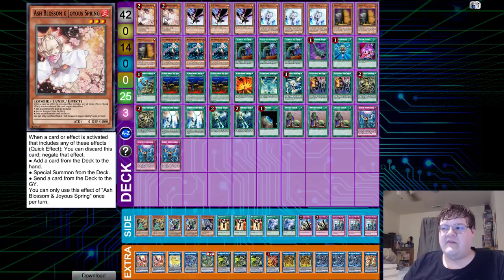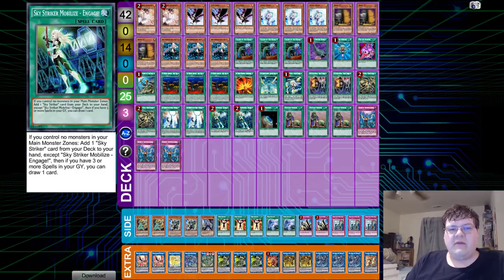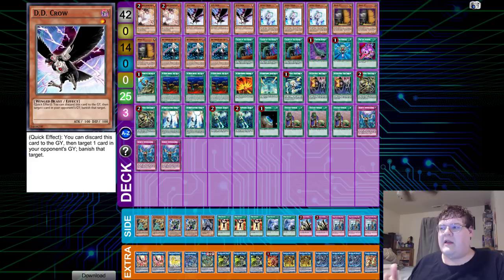We have two copies of Ash Blossom — Ash is effectively limited there, not much we can do about that. Now, three DD Crow in Sky Striker. Sky Striker has gotten the short end of the format over there because Widow Anchor and Engage are both limited to two, which kind of forces the deck to evolve and play other things. We've been seeing DD Crow being a powerhouse here in the States, which has been kind of crazy, because DD Crow for a while was abysmal. But when the best deck you're going to play against is Salamangreat, this changes the tide of everything — it makes those bad matchups all the better.